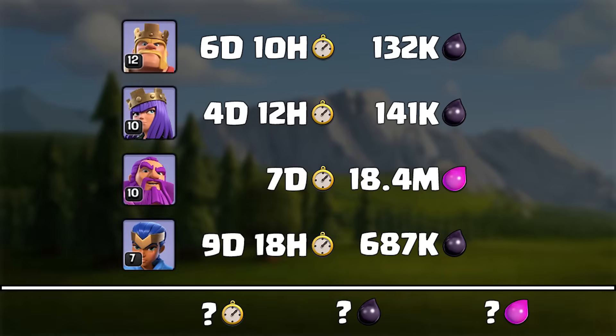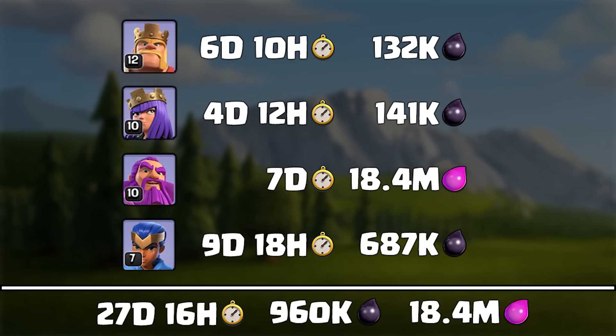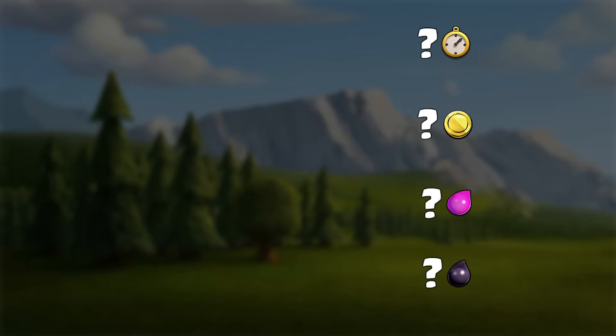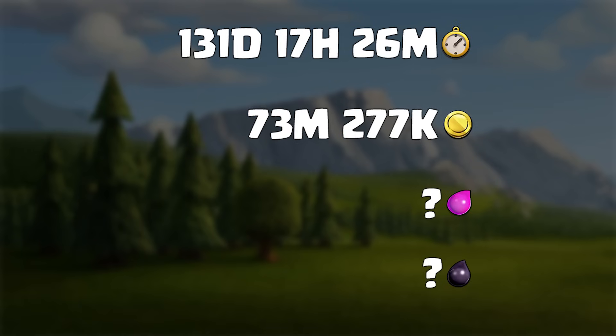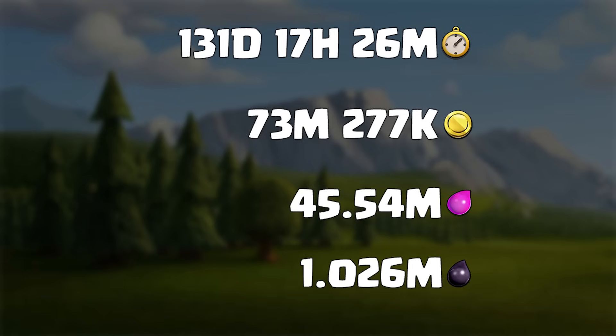And lastly, the main focus: the heroes. They were upgraded by almost an average of 10 levels, taking 27 days and 16 hours, with a spending of 960,000 dark elixir. So during an exact 1-year time period, builders and lab worked for a combined 131 days, 17 hours, and 26 minutes, spending 73,277,000 gold, 45.54 million elixir, and 1,026,000 dark elixir.